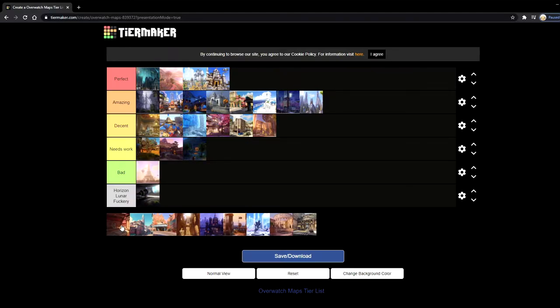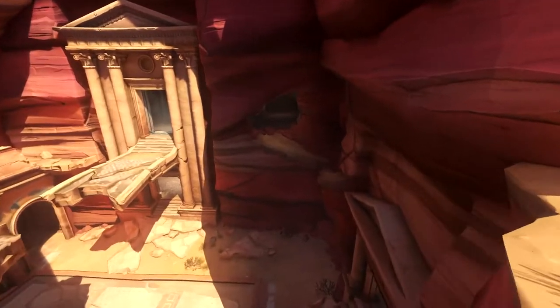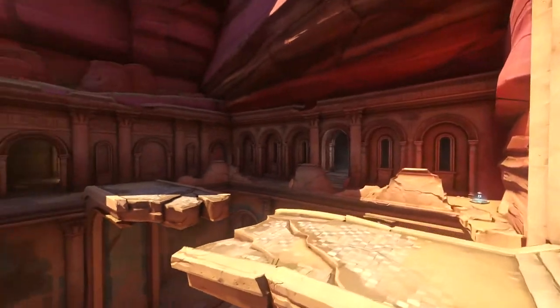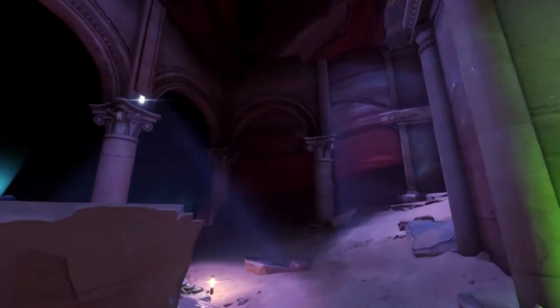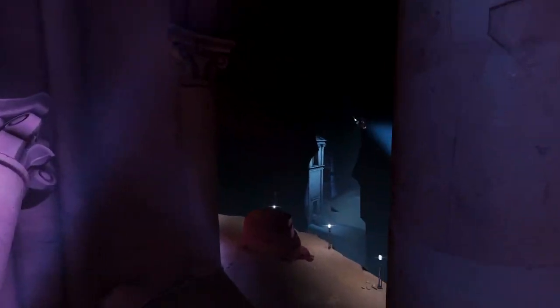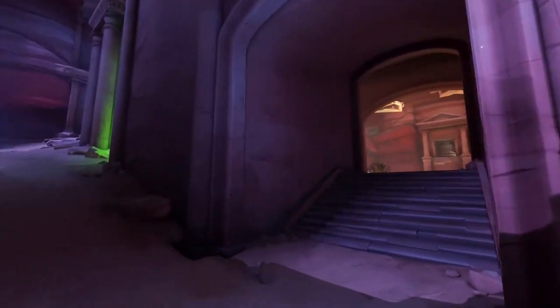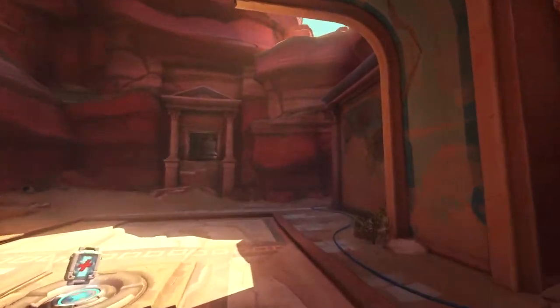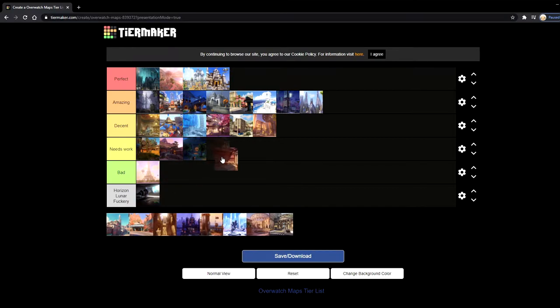Next up is Petra, which is a free-for-all map. It is a very, very pretty place. In the Overwatch 2 BlizzCon thing it showed weather changes they could do with Petra, and the sandstorm on Petra actually looks very, very nice. But on a gameplay point, I don't like Petra. It's such a wide open area that the only people who are good are hitscan heroes like Soldier, McCree, and Widow. There's not a lot of room for people like Roadhog or Reaper on that map. So I'm gonna put it in needs work.